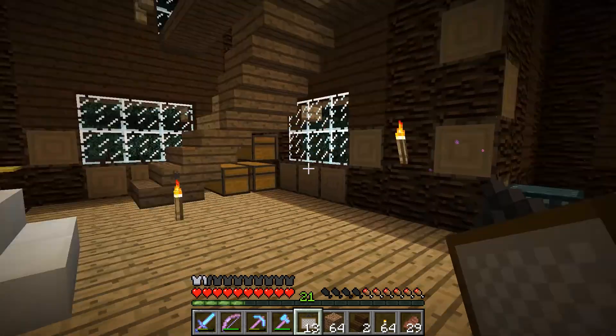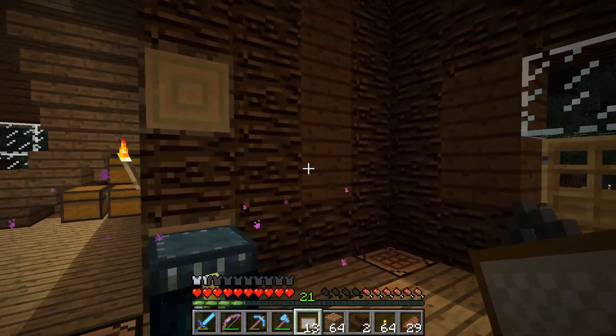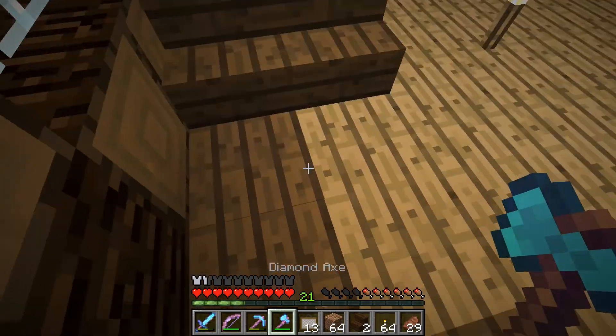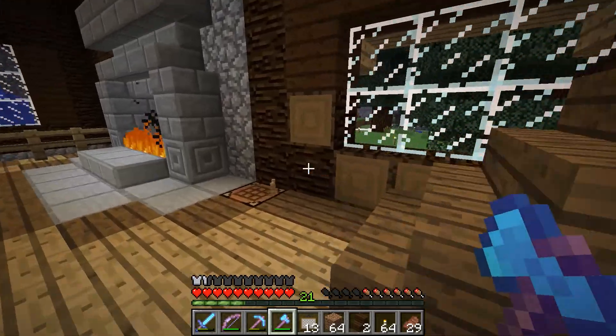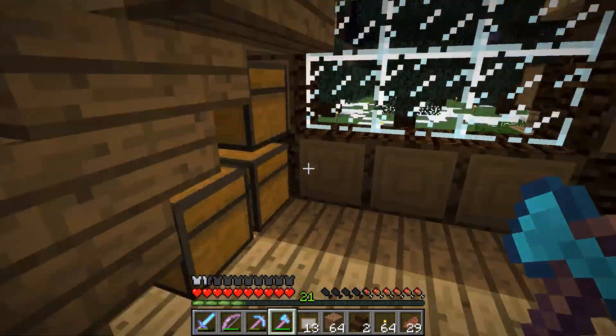I got to a point where I didn't know what I wanted to do at that point in time. Let's take this down — that was for our milk and cookies for Santa. Oh, I have a stack of those. We don't need the lever, and we don't need that fence post either.